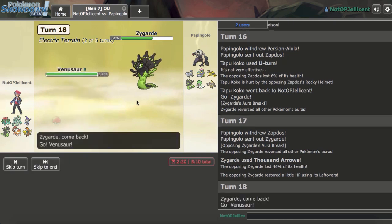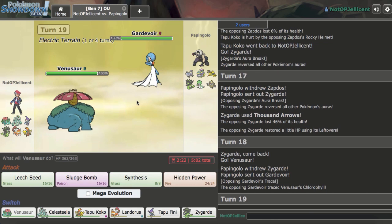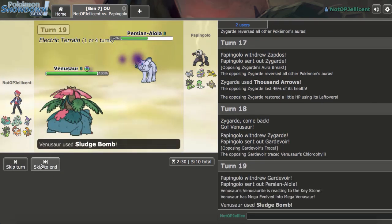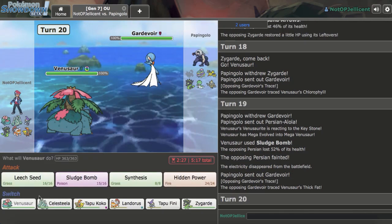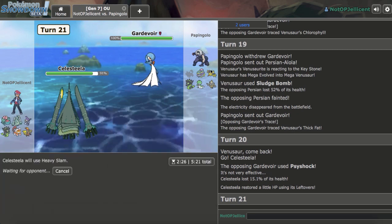He preserves his 2% Zapdos. I go Venusaur to check his Zygarde — he's Leftovers, not Figgy Berry. I'm pretty sure I live a hit and go for Sludge Bomb. He tries for the kill. Ghost Prison — wait, this can't beat me. He just knocks it out. I guess he expected a double. I can take one hit from Gardevoir, which is probably coming back out. Out comes Gardevoir, so I go Celesteela and Heavy Slam.